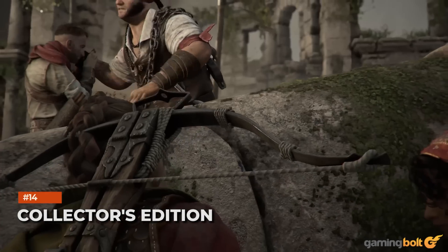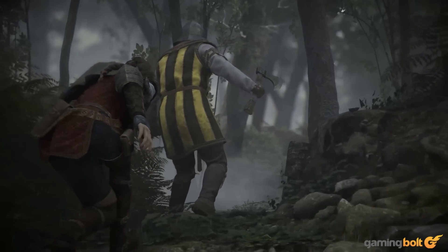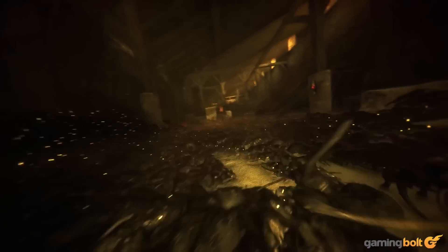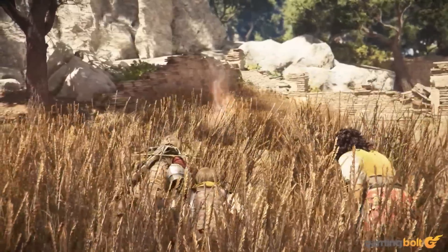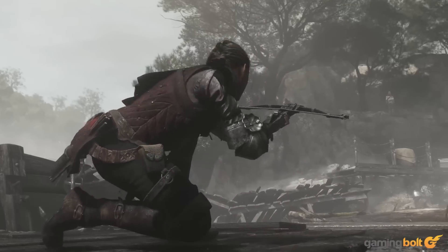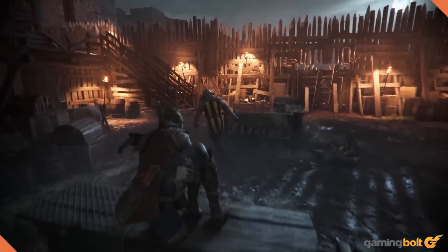If you're excited enough to shell out extra money for a meatier edition of A Plague Tale Requiem, you'll have that option. Priced at $189.99, the collector's edition will include a copy of the game itself, a 20-centimeter resin statuette of Amicia and Hugo, a metal brooch based on feather ornaments worn in the game by Hugo, three lithographs, and a vinyl of the game's OST.